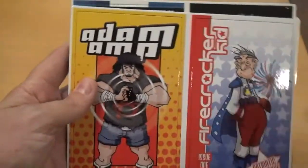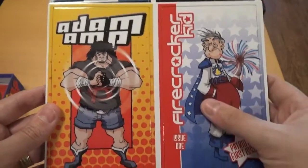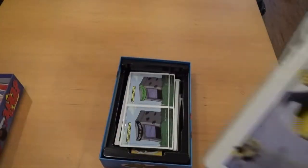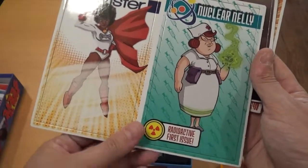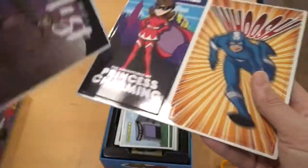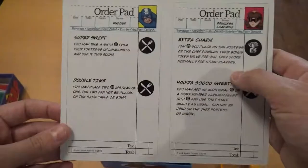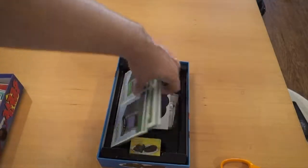Here we have our heroes. We have Adam Amp. We have the Firecracker Kid who is really old. Take a look at the back of those — there we have their powers as far as being waiters. We have the Human Pinball. Madame Mystique. There's their back. Twister and Nuclear Nelly. We have Myrtle and Mr. Mist. And we have Woosh and Princess Charming. These are pretty nice quality fronts — kind of glossy, nice thick cardboard.